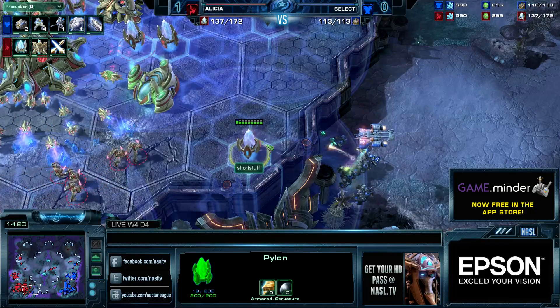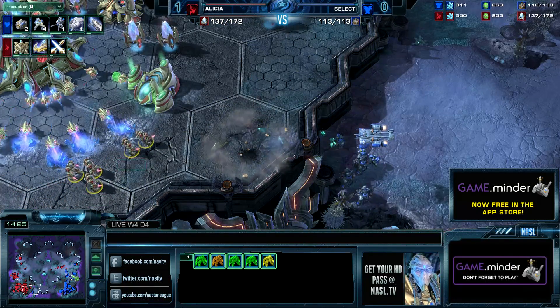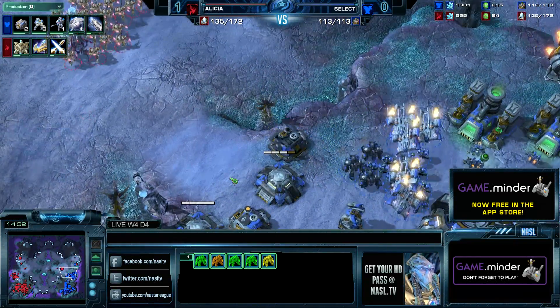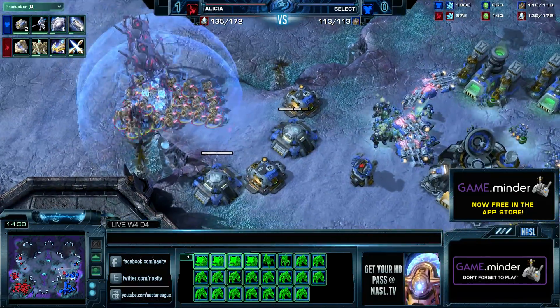I love this from Select. He spotted that there were a few buildings he could attack from the low ground, and since Alicia is defending with mostly Chargelots, he saw an opportunity there. Select has to be careful though — his army feels a little bit scrawny. Oh, hallucinated Colossus! Interesting.